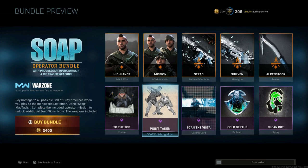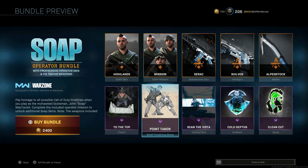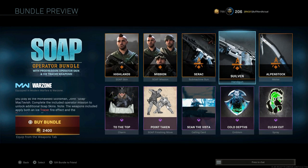Then we have the Scan the Vista calling card, the Cold Depths emblem, and the Clean Cut spray for Soap. Again, all of this is for 2,400 COD Points and it comes with dismemberment and tracer effects on the two weapons.